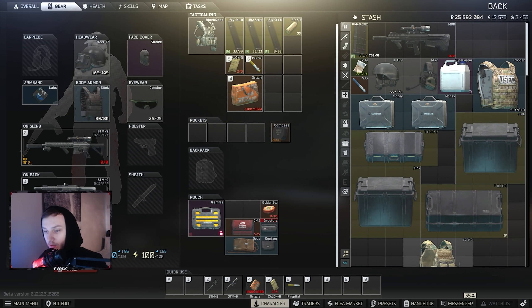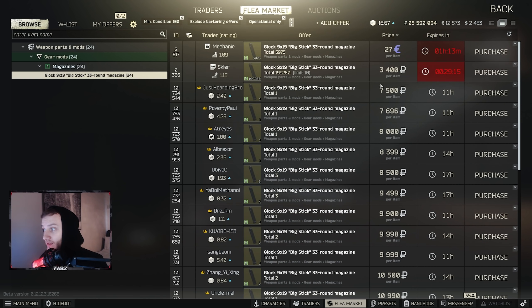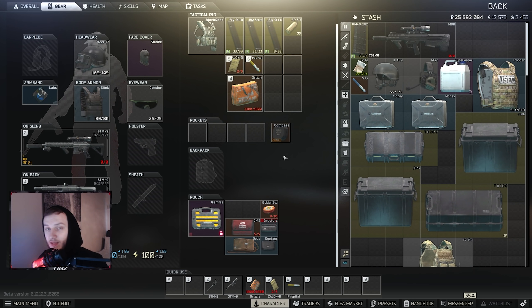I've been recommending a lot of people on my stream to try this gun out when they get Peacekeeper level two. If you come over to the flea market you can actually pick it up pretty cheap, or you can buy from Skif for 44,000 rubles. It does come with a magazine, and you can buy the big stick — a 33-rounder — for around three to seven thousand rubles on the flea market.